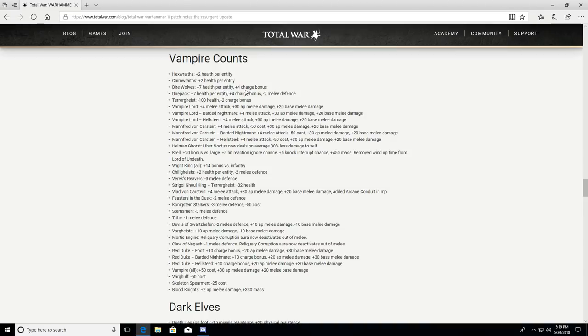Dire Wolves: plus 7 health per entity, plus 4 charge bonus. Dire Pack: plus 7 health per entity, plus 4 charge bonus, minus 2 melee defense. Terrorgheist: minus 100 health, minus 2 charge bonus — tempering the double Terrorgheist Red Duke build a little bit. Vampire Lord: plus 4 melee attack, plus 30 AP melee damage, plus 20 base melee damage — on foot, barded nightmare, and hellsteed variants. They're making the basic Vampire Lord noticeably better.